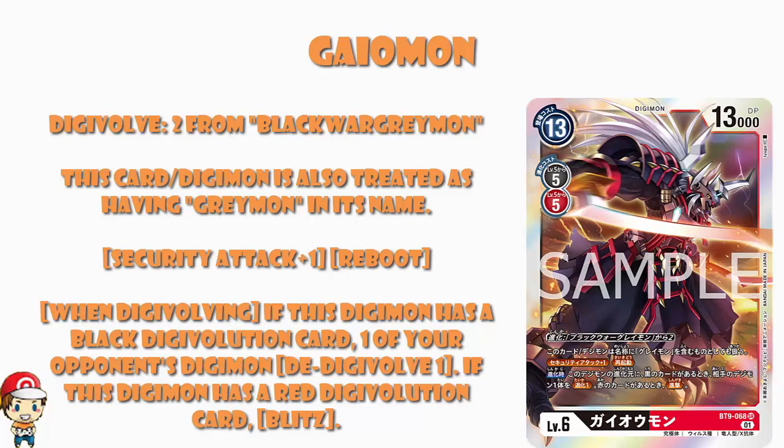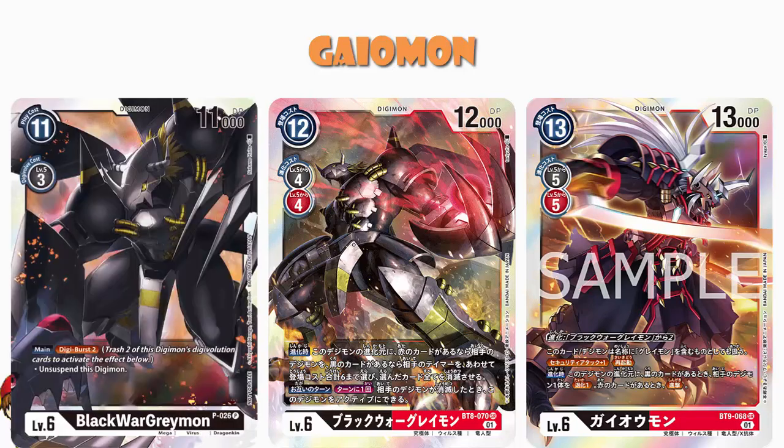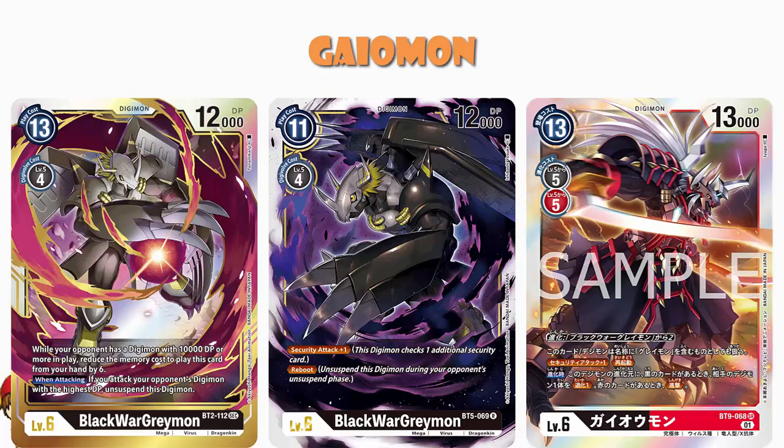Otherwise it's a little bit too much — honestly, a bit too much. The good news is we've got some Black War Greymom options: the dual colour from BT-8, where if there's a red card in your Digivolution cards you choose the Digimon, and if there's a black card you choose Tamers, deleting any number of cards whose total play cost is 6 or less; and once per turn when your opponent's Digimon are deleted, you can unsuspend. We also have the promo with Digimus to unsuspend, the BT-5 one with Security Attack plus 1 and Reboot, and the BT-2 one that lets you play it for 7 cost if your opponent has a Digimon with 10,000 power or more. You can now Digivolve from any of them for 2 memory.